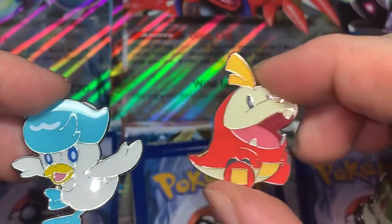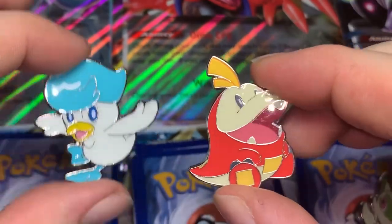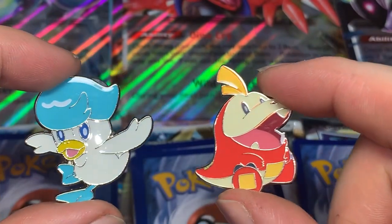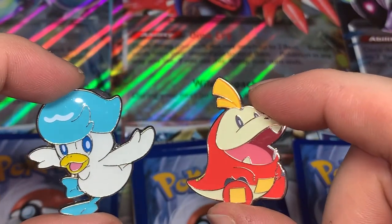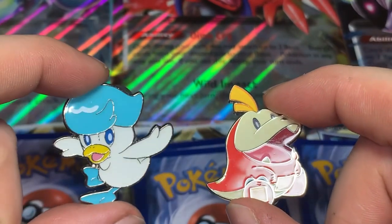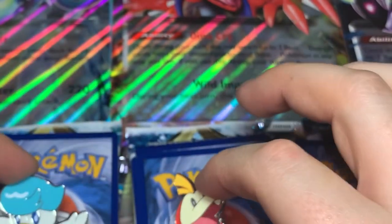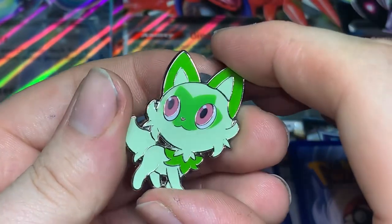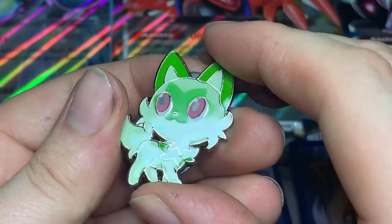I started out with Quaxley myself. I did consider Fuecoco to begin with, but what I like to do when I start my games is take the starter and make a team around them based on what new Pokemon are in the game. Quaxley gave me the better all-around team over Fuecoco. Also, I know my sister started out with Sprigatito, so I will be giving her this cool pin.